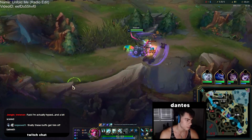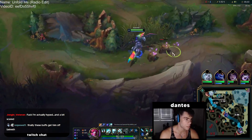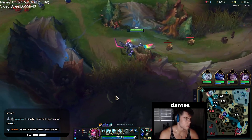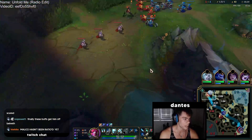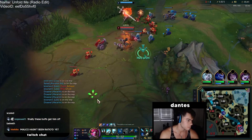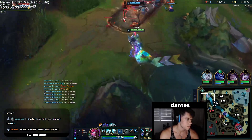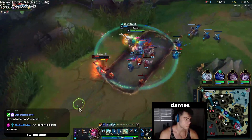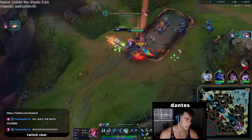Samira should be shoving this wave in since it's so big. We'll go krugs into a top gank — I should have Q stacks, three Q stacks plus level six for this. We drag it out, Q it here, keep Q stacks for the gank. I can ult if I need to.